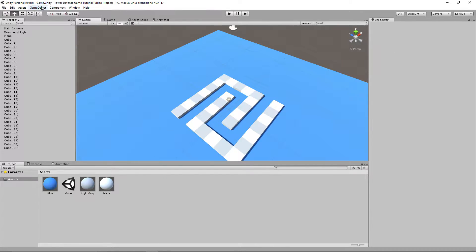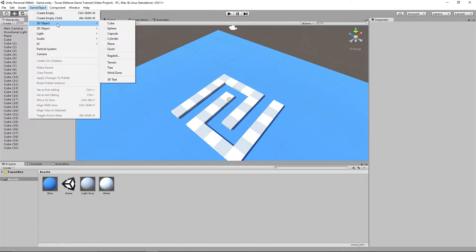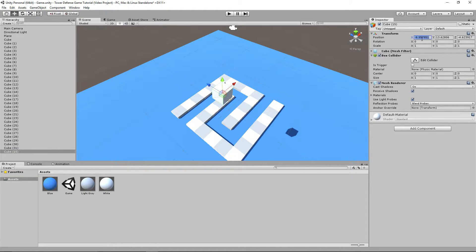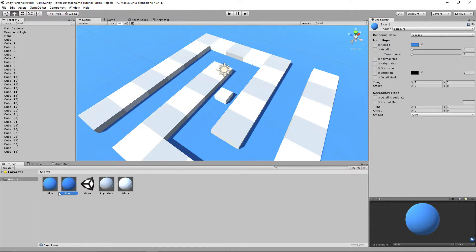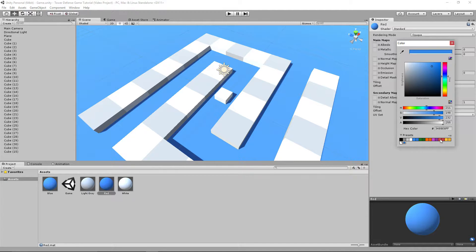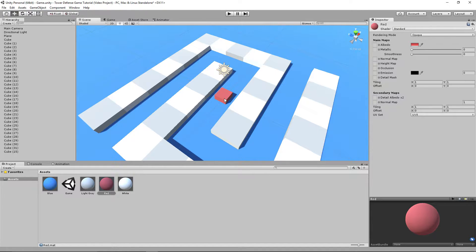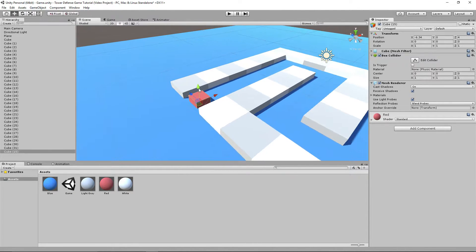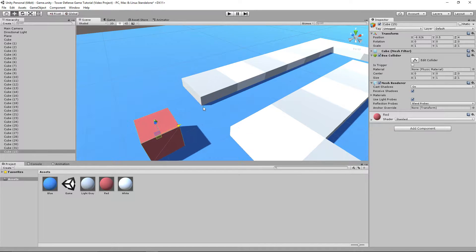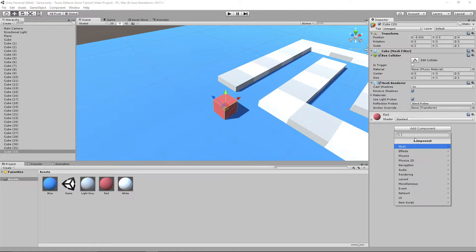We're going to spawn in a cube. Go to 3D object, click on cube, and place it at 0, 0, 0. We're going to make it red - I already have a red preset - and drag it onto that cube. It's going to remain at a scale of 0.5. Now let's add a component and create a new script. We're going to call this WaypointPath. It's going to be JavaScript, but if you'd like to translate this entire script to C#, go ahead - it's all up to you. Let's create and open this script.